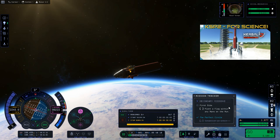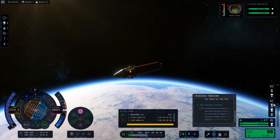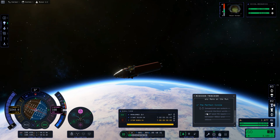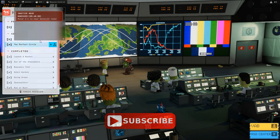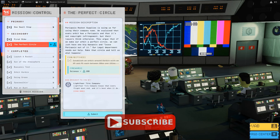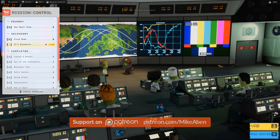Last episode we finished off the 'Perfect Circle' mission requiring a very close to circular orbit. Remember with this version, every time you finish a mission, pop back to mission control and see what's new. So we're going to start by doing that. Here's our perfect circle mission — we're going to submit that for our 100 science points.